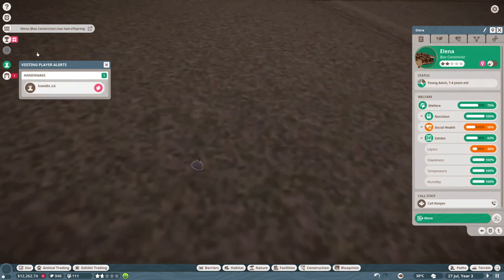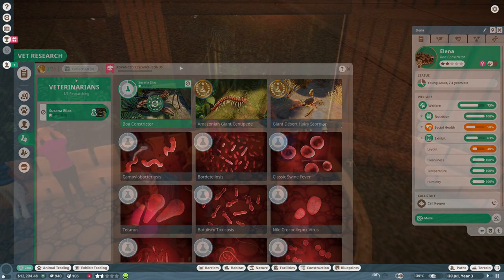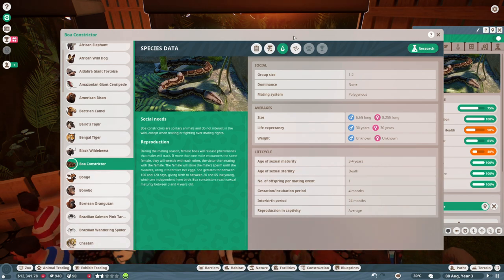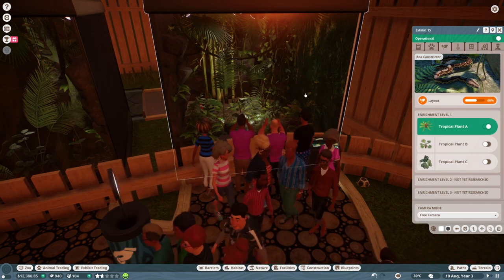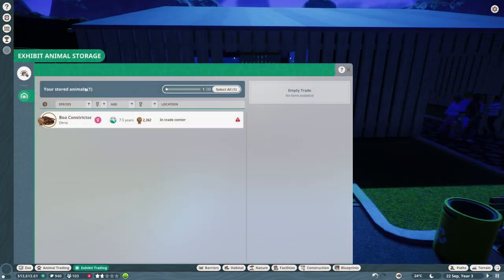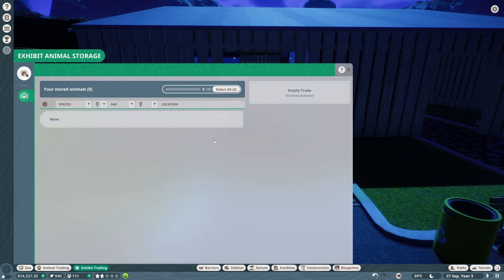Alina the boa constrictor just had her offspring. Our vet research is complete for the boa constrictor — timely. The boa constrictor only wants a group size of one to two and there's now three in there. Let's fix our layout — we'll throw a tropical plant in there to make them a little happier, and once we get level two and three we'll open those up as well. Let's take Alina and move her to the trade storage. We can make $634 right away, so we'll trade her off. We're up to $14,000 now — people are coming in and they're happy.